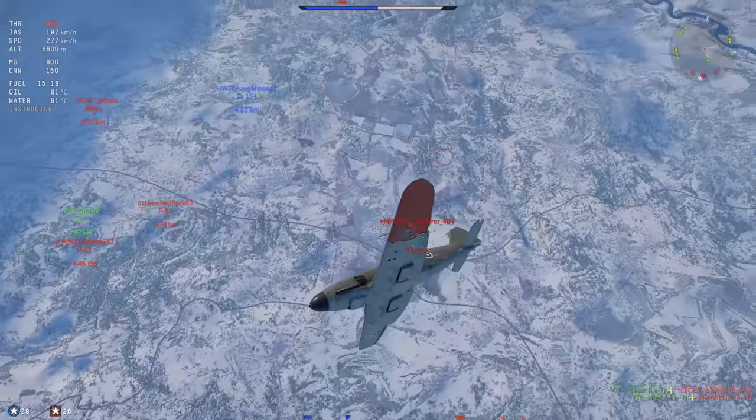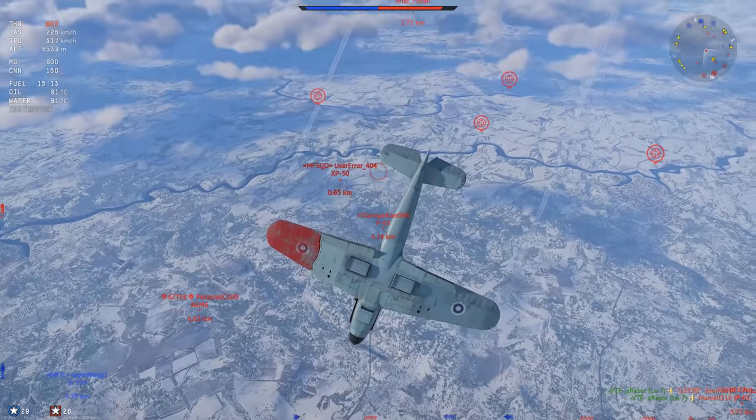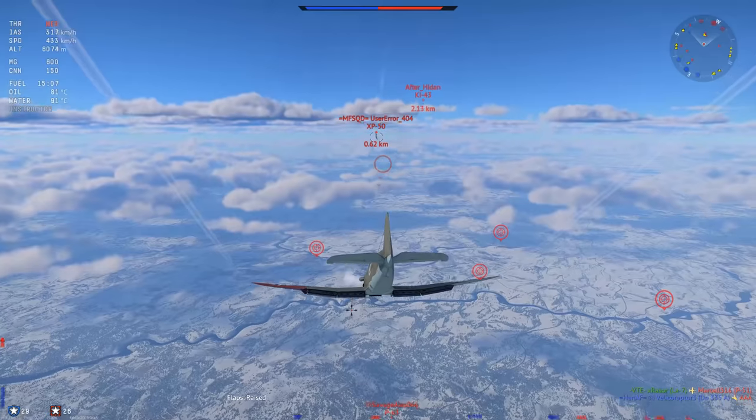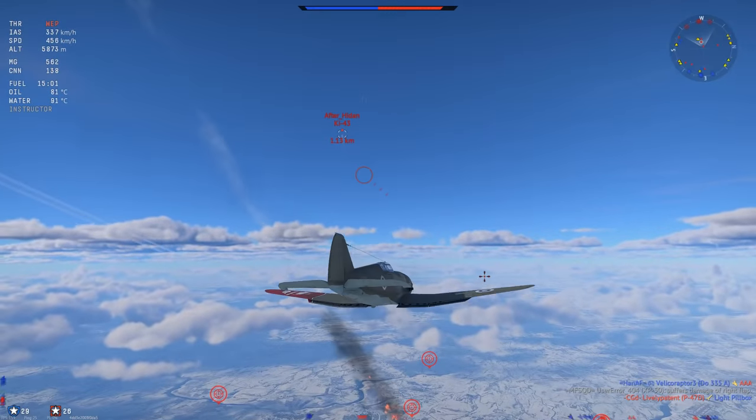We are tangling with the XP-50 here. He gets an air spawn, I do not — but on this map I do. And if the XP-50 does not get an air spawn over you, you will actually end up being above it. The XP-50 stalls himself out, goes up for us, he's going very slow. We manage to set him on fire and crit him.